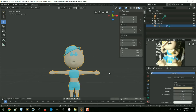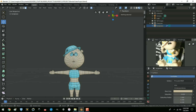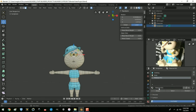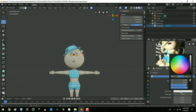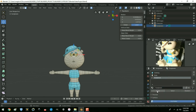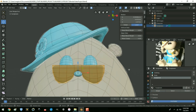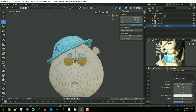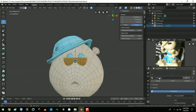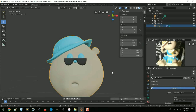Let's tab into edit mode, Alt A to deselect everything. Let's select her glasses and go up here — we're going to hit the plus for a new material and call it 'sunglasses'. I'm just going to make these black, use the color picker, pick that and hit assign. I don't like that, so I'm going to make it darker and hit assign. It is pretty dark.